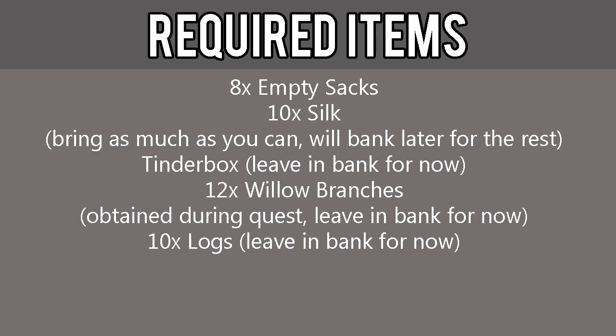Also needed: a tinderbox — leave that in the bank for now. 12 willow branches, which can be obtained during the quest, but if you already have them leave them in the bank. 10 normal logs — also leave in the bank for now.